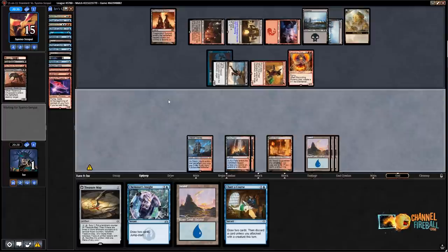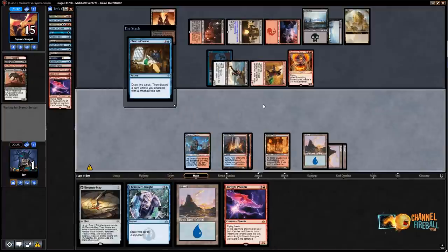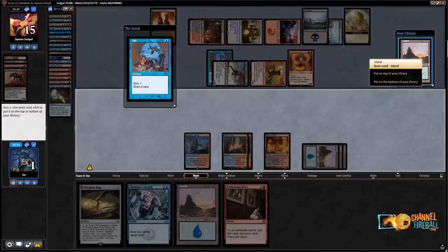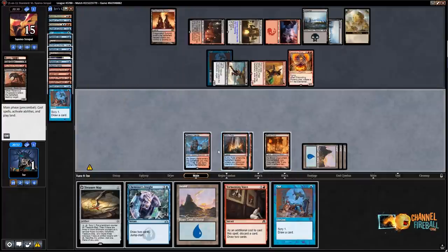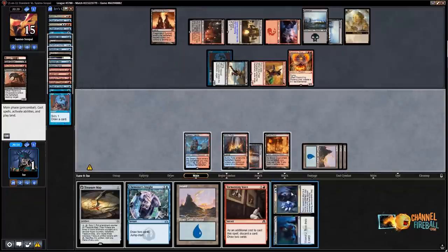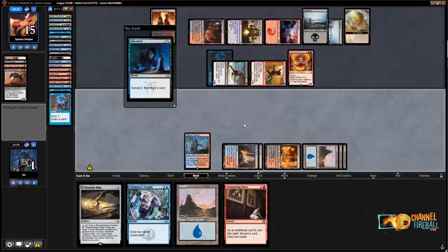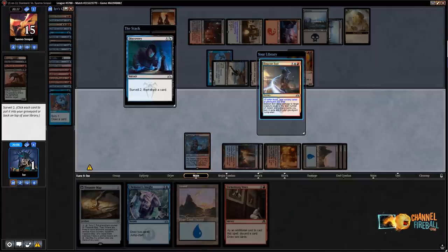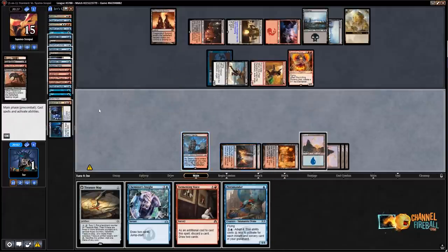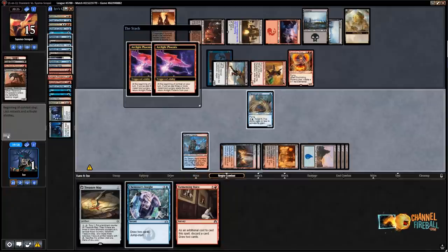Chart a Course, discard Arclight Phoenix — I need to find another removal spell. Lava Coil on the bottom. Opt. If I had more mana I could cast Dispersal. Looking for Phoenix or Lava Coil. Beacon Bolt is just slightly too slow. Terramander — now I have two Phoenixes and a Terramander. That'll do it as in we're not dead this turn, but it doesn't mean we're going to win. I like how my two sideboard cards — Treasure Map and Chemister's Insight — have been the worst cards this entire game.